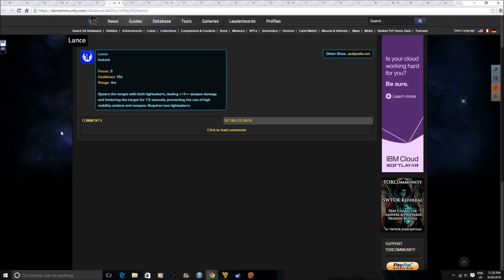Lance spears the target with both lightsabers, dealing weapon damage and hindering the target for 1.5 seconds, preventing the use of high mobility actions and escapes. It requires 2 lightsabers, so it's obviously going to Sentinels and Marauders. This is very useful in ranked arenas where you want to prevent a sorcerer from using their bubble or an operative from exfiltrating away. And it's probably going to do a ton of damage too.